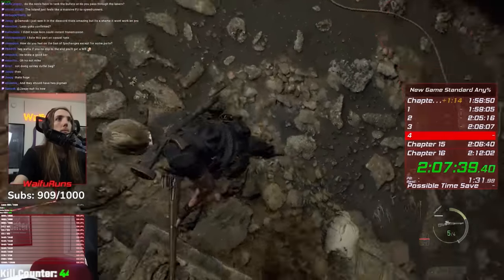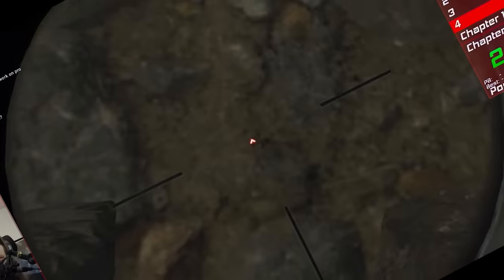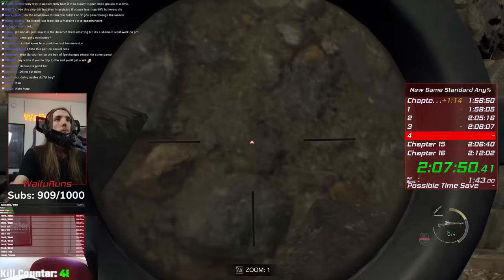I wanted to be the fastest in the world to complete every achievement in one sitting, and after a few days of routing, practice, and runs, I was able to get every achievement in Resident Evil 4 Remake and the Platinum Trophy in just under 8 hours.